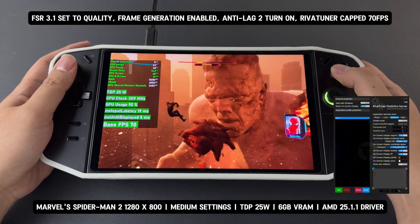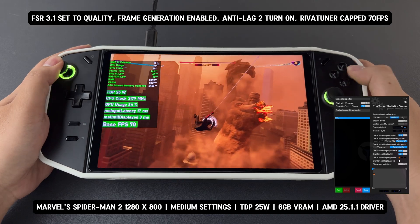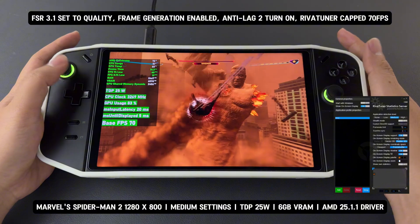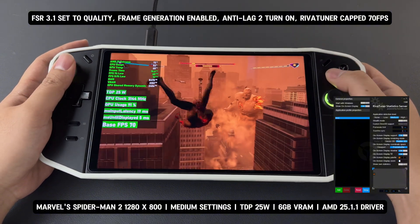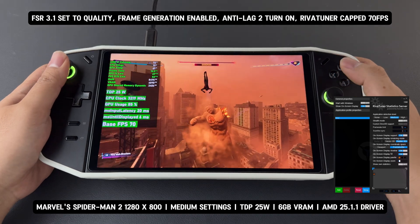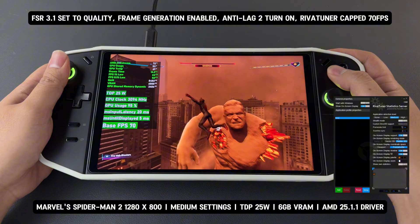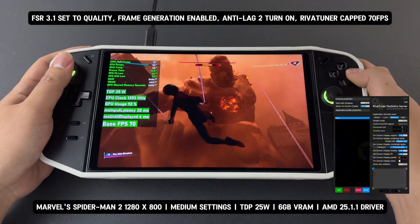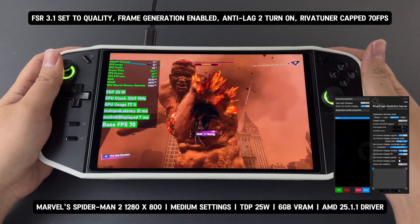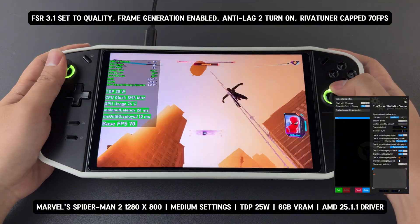For FSR 3.1, RivaTuner is the best option for FPS capping as it works directly with the frame-generated FPS rather than just the base FPS. Additionally, if you want the game to look sharper at 800p, you can enable integer scaling, set it to Full Panel, and turn on Radeon Image Sharpening with sharpness set to 80%. This is optional and can be adjusted based on personal preference. With the settings provided here, you'll get the best experience out of this game.